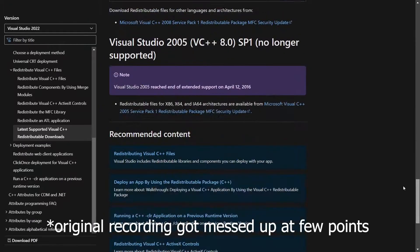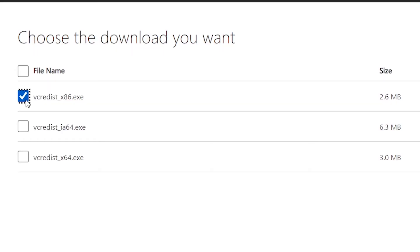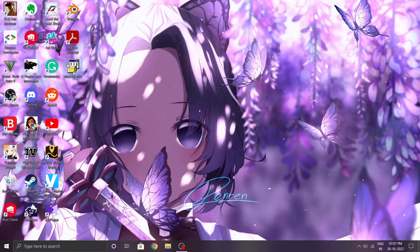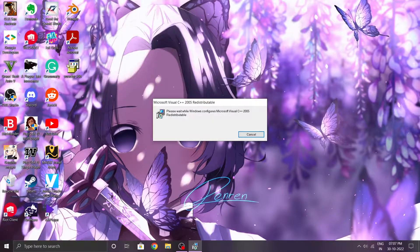Go to this link and download this file. Now I believe you guys are smart enough to know how to install software, but in case you don't — no shame guys, everybody goes through this phase, I think. Just double click on this file and then click yes, and let it do its job.